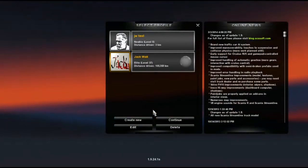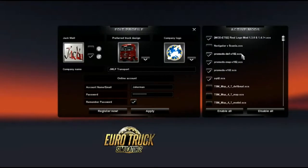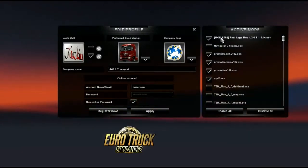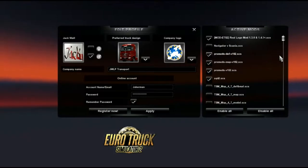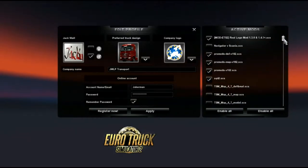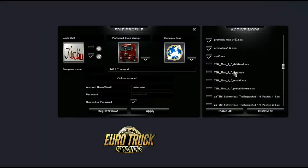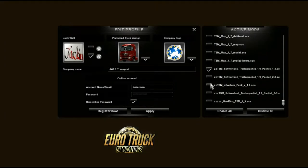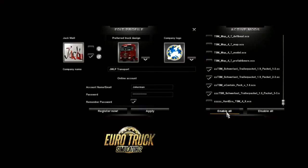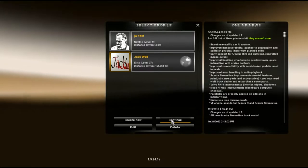Hello everybody and welcome to Euro Truck Simulator 2 — this is Jackwall's Let's Play. We've downloaded some mod files I want to share with you. I have some mods to activate: we have the ProMods added in, the Scandinavia map, and some changes to the base map from ACS as well. I've also downloaded the four files for the TSM map but I'm not going to enable them because they would conflict with ProMods. I am going to attempt to enable trailer packs one, two and three from TSM and the container pack as well and see if that works. I'll leave the hard economy off for a little while — we'll apply those and jump in.